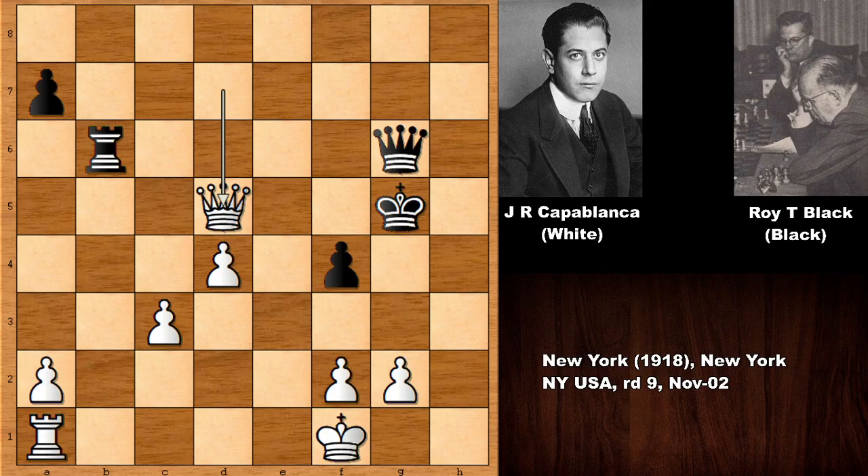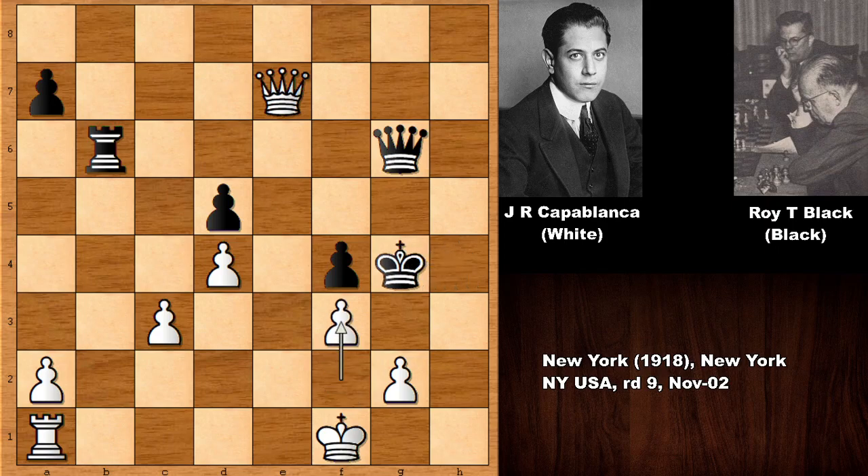And if king to g5, then queen takes on d5 with check, and this time white has three extra pawns. So, king to h4, and then queen to e7, king to g4, f3, and now white has some mating ideas. Check again.